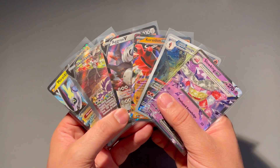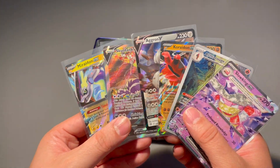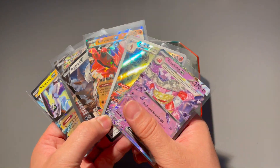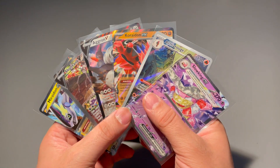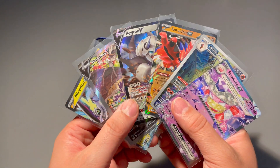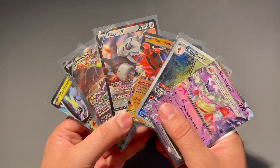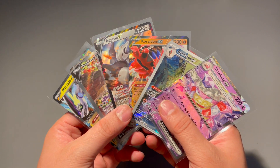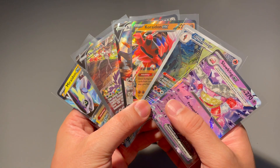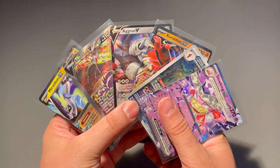All right guys, there you have it — we opened up the new tins today, the Moraidon version and also the Koraidon version. We got some pretty good pulls — we got an alt art from Silver Tempest out of the Moraidon tin, which is crazy, and the Koraidon tin had the new Slowking EX. Overall a pretty successful opening. These tins are pretty cool and I definitely think you guys should check them out. Thank you for watching — we've got a lot of fire videos coming with the new set, so please check them out and I'll catch you on the next one. Peace!